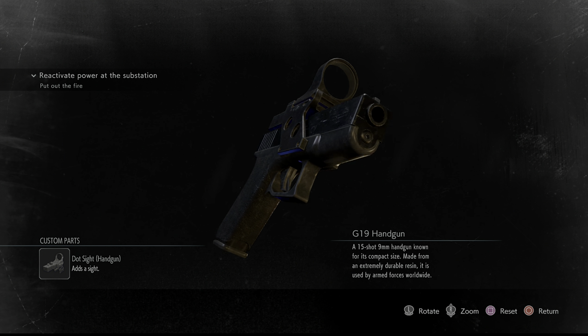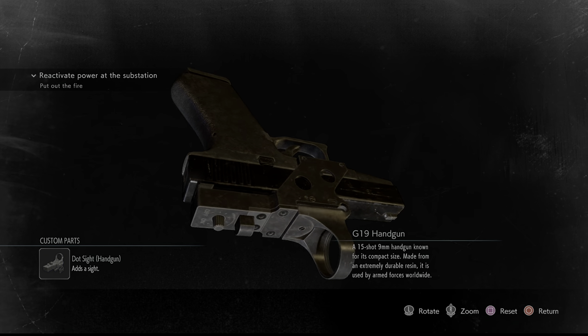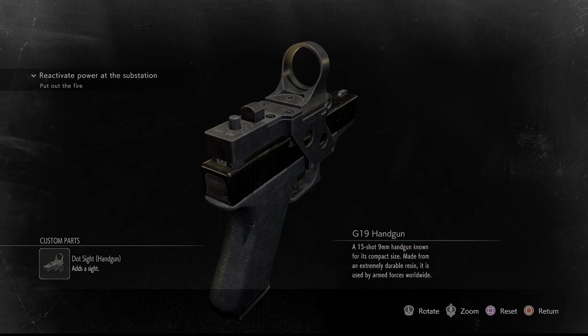With this dot sight, you're able to get a true aim better, so your crosshairs come closer together faster. And of course, you have the dot sight, so it always shows where you're aiming.